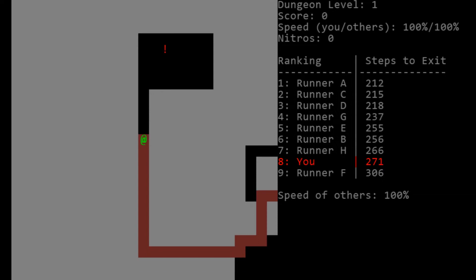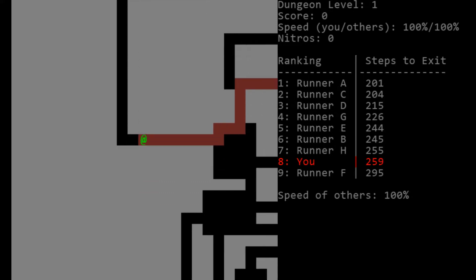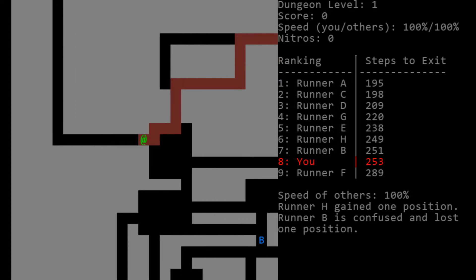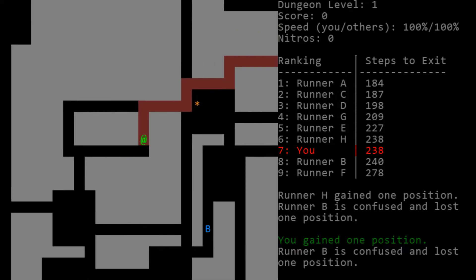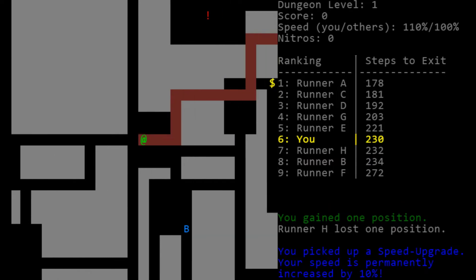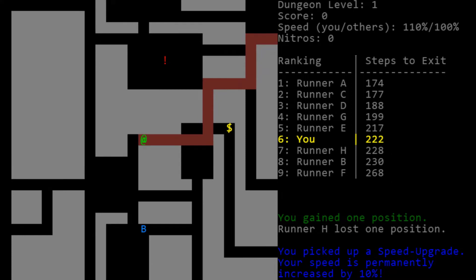It looks like Runner F is doing pretty poorly. We've got to catch up to these guys, and the diagonal movement should help us a lot. That orange asterisk over there is a speed upgrade — we definitely want to go out of our way to get that. I'll even poke over and grab that coin. How the scoring works is I believe it's 10, 6, 4, 3, 2, 1 based on your ranking — that's how many points you get at the end of the round.